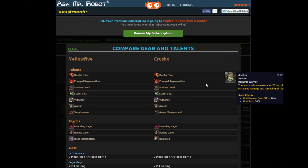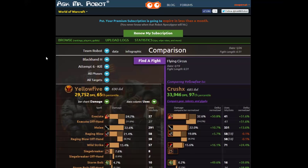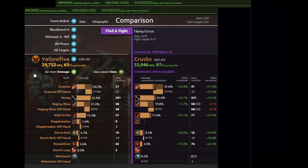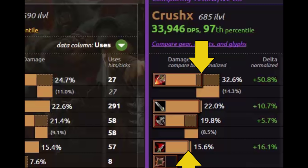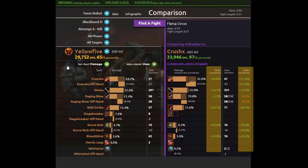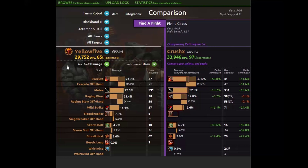Let's go back to the spell usage comparison. Each spell is lined up so execute for Yellow 5 is on the left and it's on the right for the person I'm comparing to. This orange outline on the right shows Yellow 5's damage in comparison to this player. And one of the nice things we put in here are deltas — normalized to the fight length. So for example if a fight is 5% longer, these deltas take that into account, so somebody can get more casts off in a longer fight. This delta normalizes it to compare it to the length of your fight, which makes it a fair comparison.